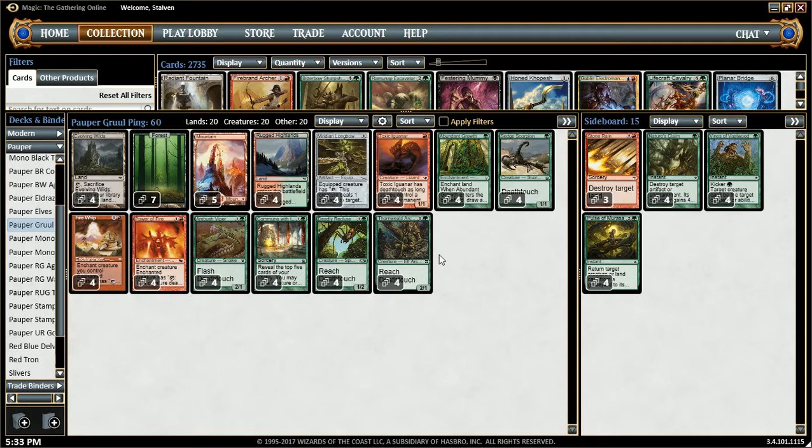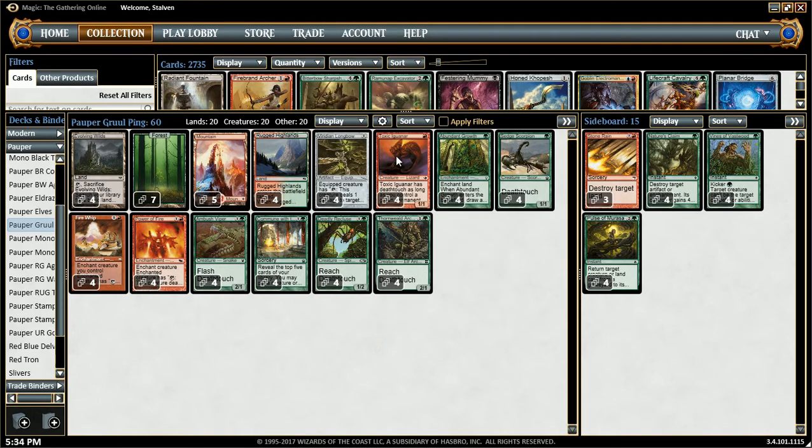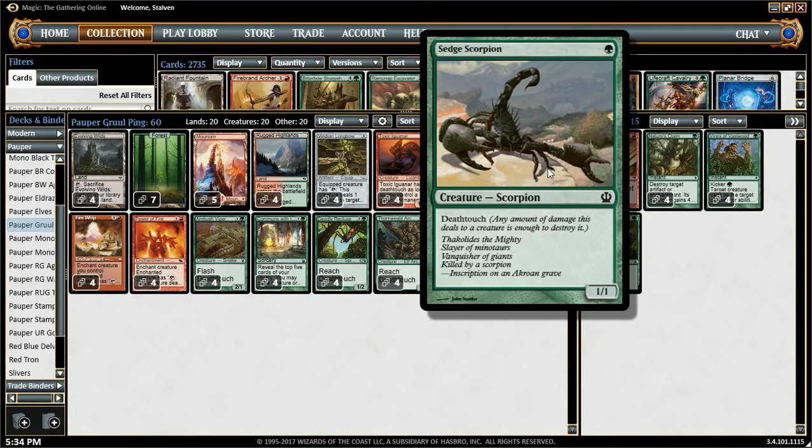All my creatures have Deathtouch in some fashion. We'll start off with this guy — he is a 1-drop 1/1 Lizard. As long as I have a green permanent, he has Deathtouch, and I almost always have a green permanent. I have many in the deck. Next creature is a 1-drop 1/1 Scorpion with Deathtouch.